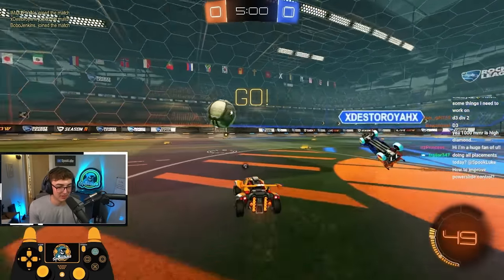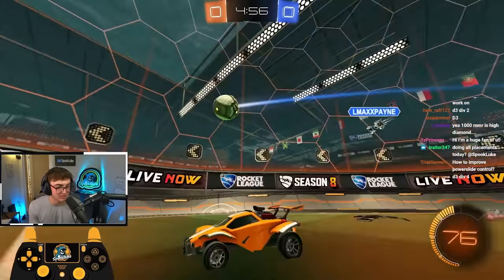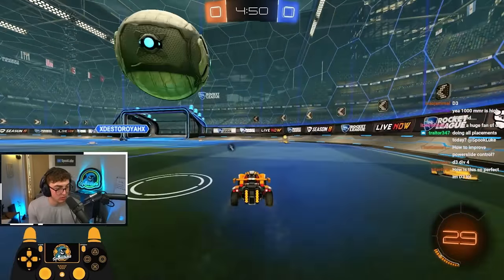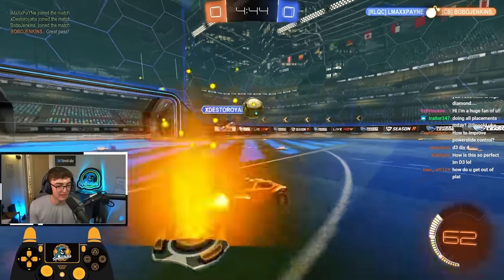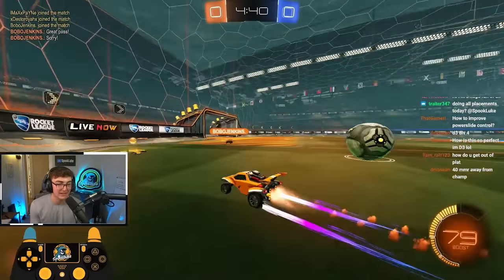We're going to cheat up here. Ball's coming back left. Most important thing: take the corner boost and turn. He looks like he's challenging, so I'm just going to turn back, let him put it into my corner, and then just control and take it upfield. Going to get one touch to the center, one more touch middle, and then get a shot off. A little high — my teammate should get it. He puts it back center and I think I can score.